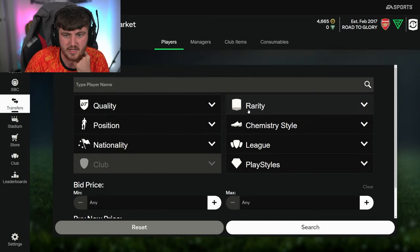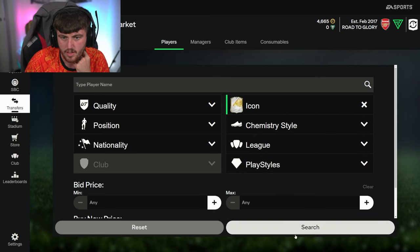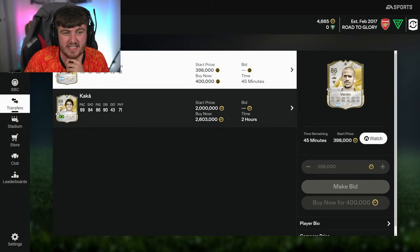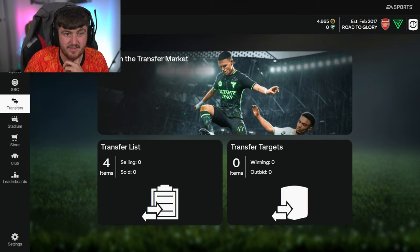Has anyone packed an icon yet? Let's see which icons are in the game - Veron and Kaka. Imagine packing Kaka and the game's not even out yet - that is crazy! GG, fair play, I respect it.